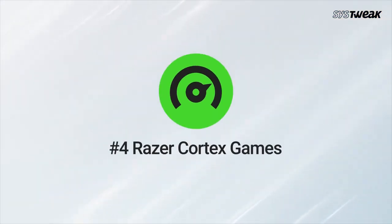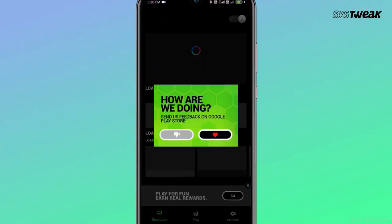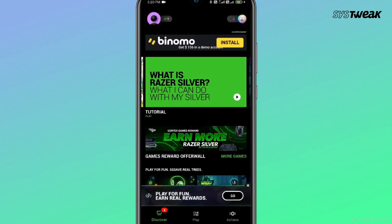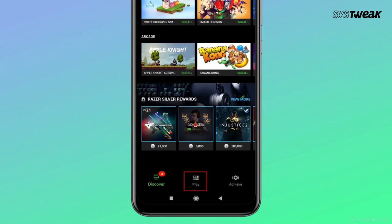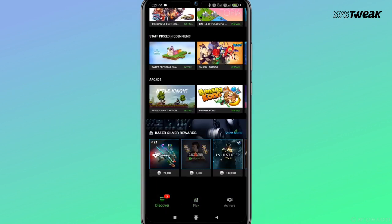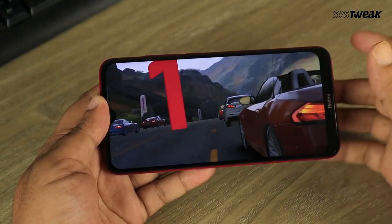Our next app probably needs no introduction — it belongs to a reputed gaming hardware company known all over the world. Razer Cortex Games is not just a game booster, it's much more than that. It works as a gaming hub for Android where you can find all your installed games and featured games. By playing them, you can even earn Razer Silver currency that can be used to buy other Razer products.